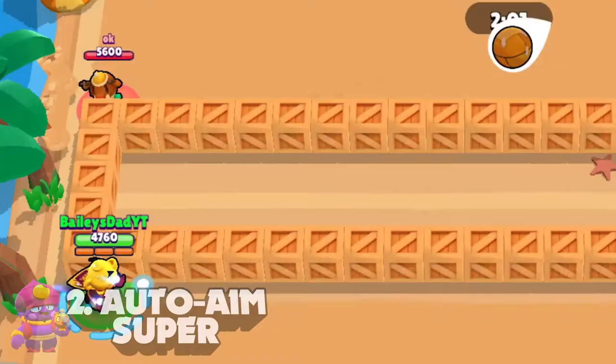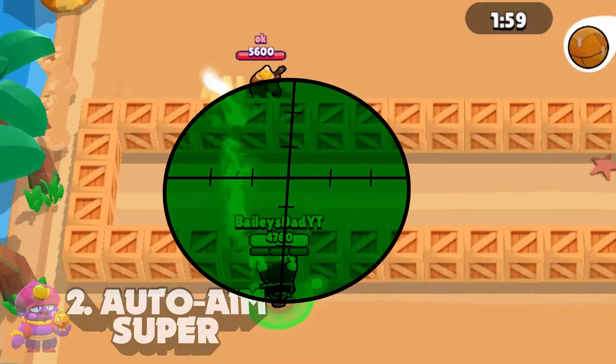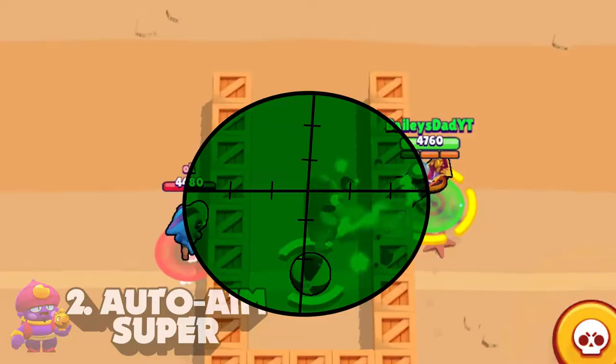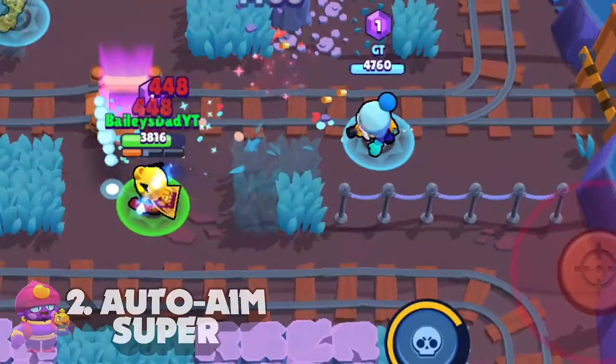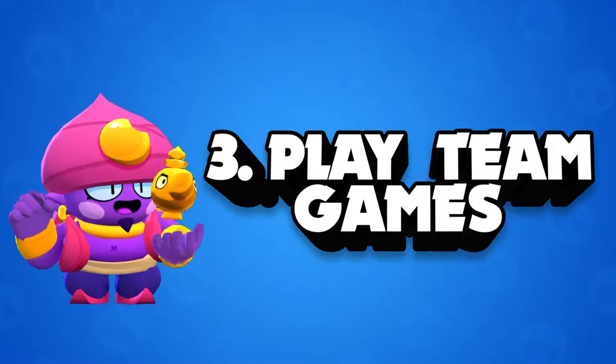Because Gene's super comes out so fast, you're almost guaranteed to hit every time as long as you're within a 7x7 tile radius and you're ahead of the brawler you're shooting at. That means you have to be ahead of them by one tile horizontally if you're running left to right, or vertically if you're running up and down the map. This is a situational tip — you're not always going to want to auto aim. But if you can get some practice and memorize how far you need to be to connect the auto aim super, you'll definitely land more pulls more often.